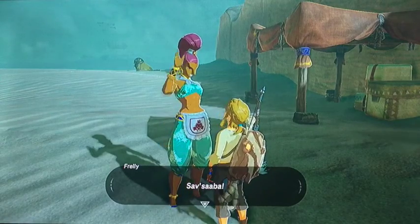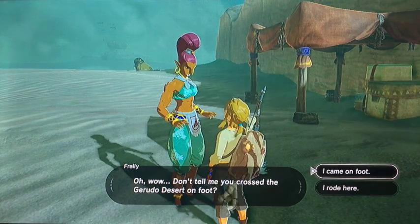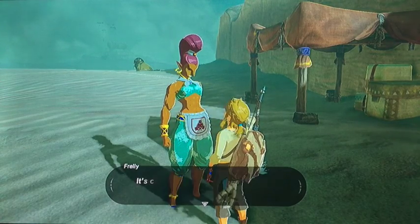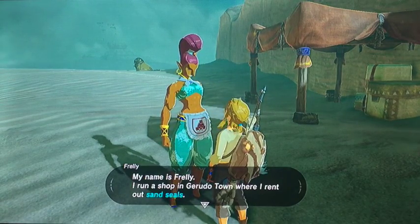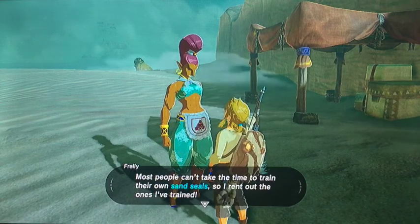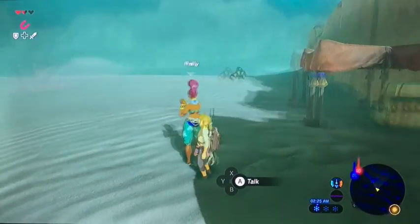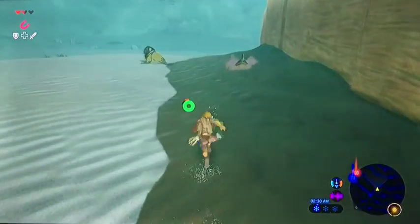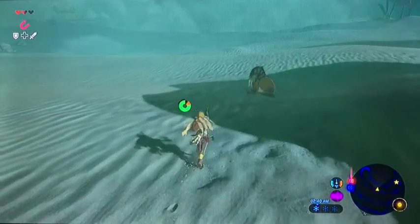An NPC named Frila is surprised I crossed the Gerudo desert on foot. She says it must have been hard with the sand and explains it's much easier to travel the desert using sand seals. She runs a shop at Gerudo Town where she rents out sand seals. She trained them herself and offers to be my first stop for learning about sand seals. I try to interact with the seals but they go underground and I can't figure out how to get on their backs.